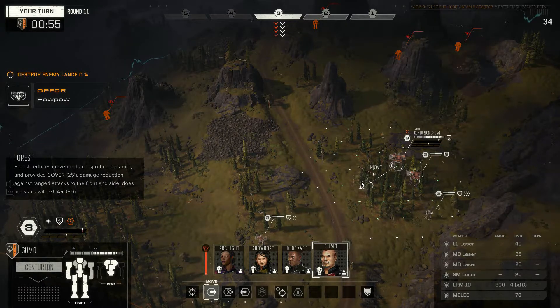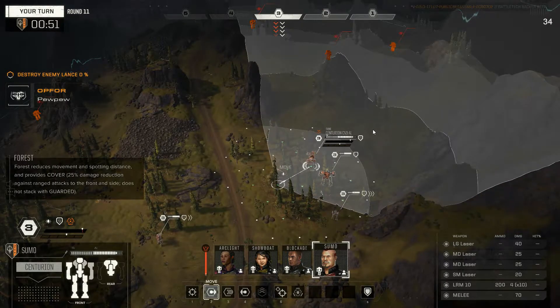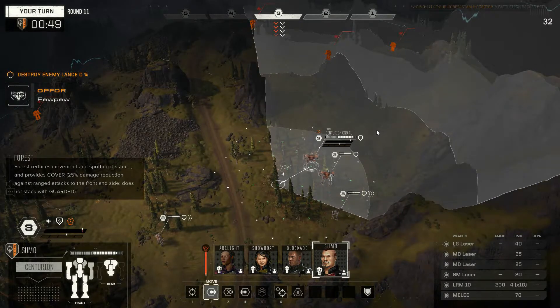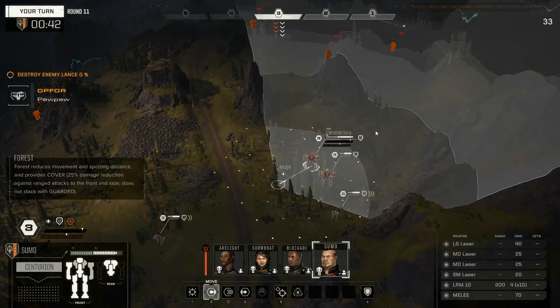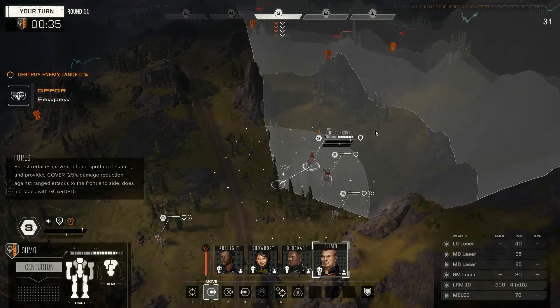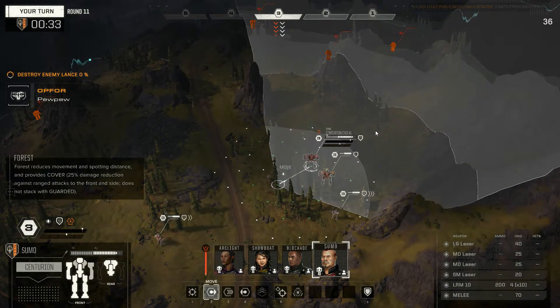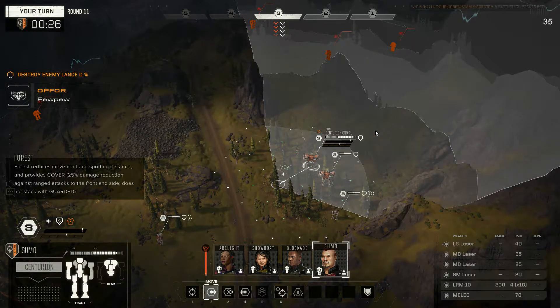I would have to be somewhere around here for this to work. We rotate like this, we brace — we're gonna take a lot of damage. We could maybe return it though. Two punches from my lights and then a punch from my medium — might be able to get him down. He's gonna have a lot of evasion; we'd probably have to lock him with one and then punch with the other.